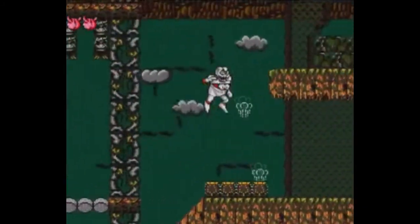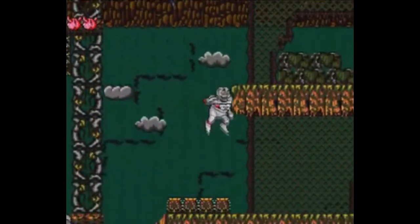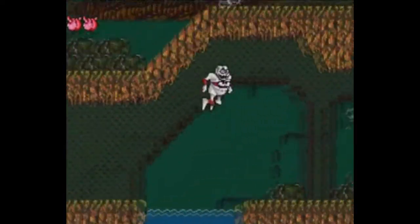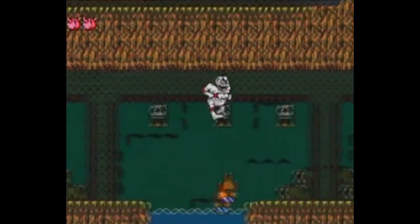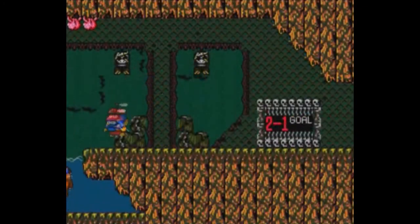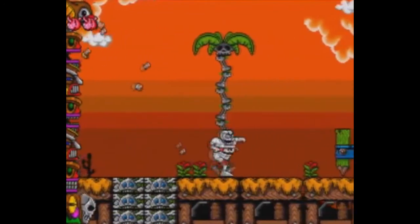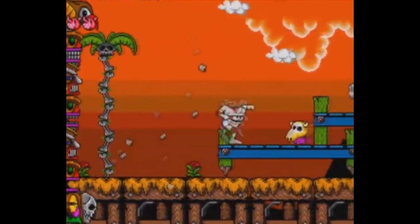Thankfully you can map out the button layouts on your controller within the options, so other than that I don't have much complaints at all. Now as for the graphics in this game, I think they actually look really nice. There are some nice colors, cool details, and I really like the overall theme of the game. There's not a whole lot to say about the graphics because they're just really good for 1991.